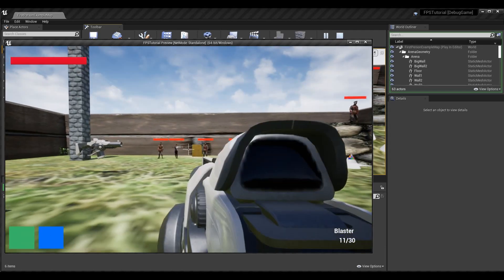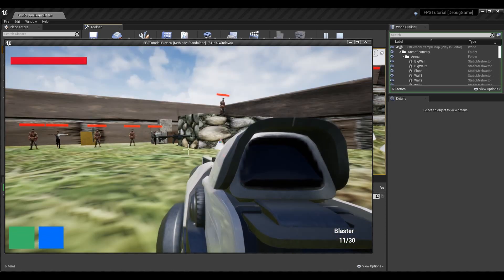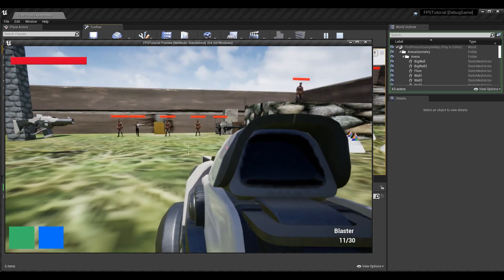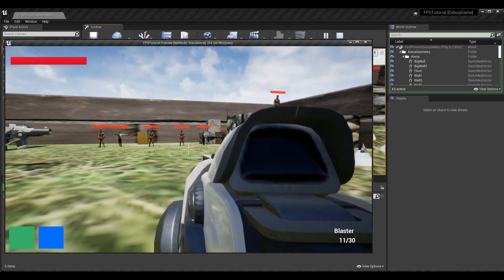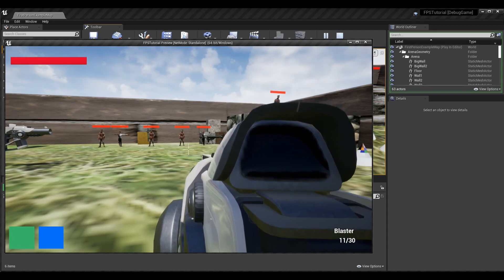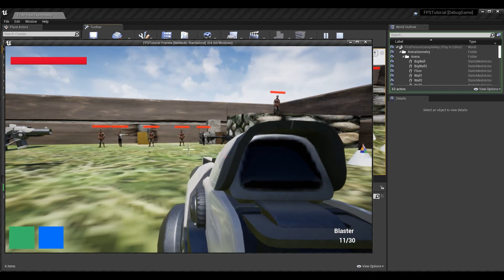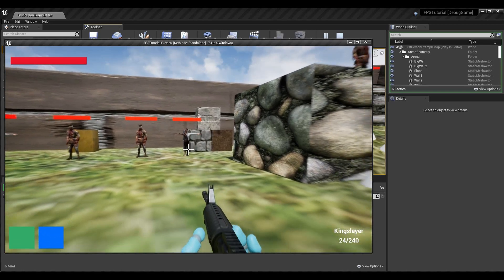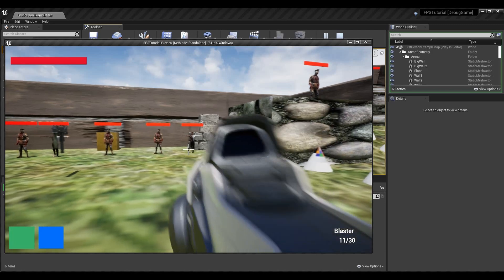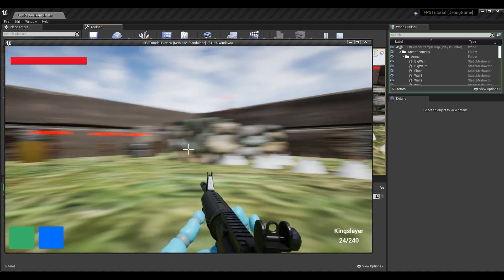We have two different scenarios implemented in our shooter so far. The first scenario is the Doom weapon wheel — we haven't implemented the weapon wheel visuals yet, but basically you pick up a weapon, it gets added to a specific slot in your inventory, and you can swap through your guns to access the correct weapons.